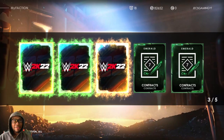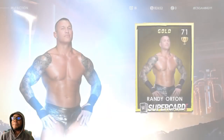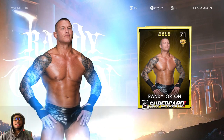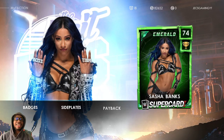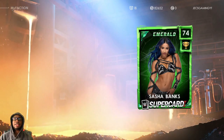Emerald contracts. Let's get this Randy Orton first. Nice. We got a side plate too — cool. And Sasha Banks right here. She has Space Invader and she has some actually pretty good badges.